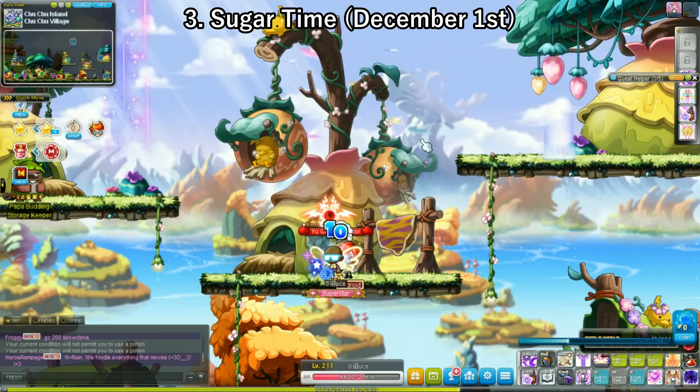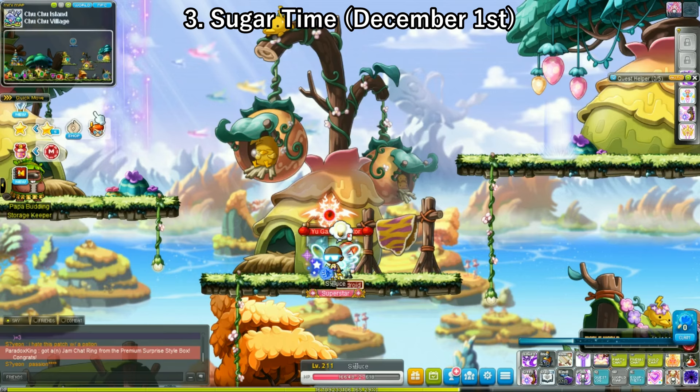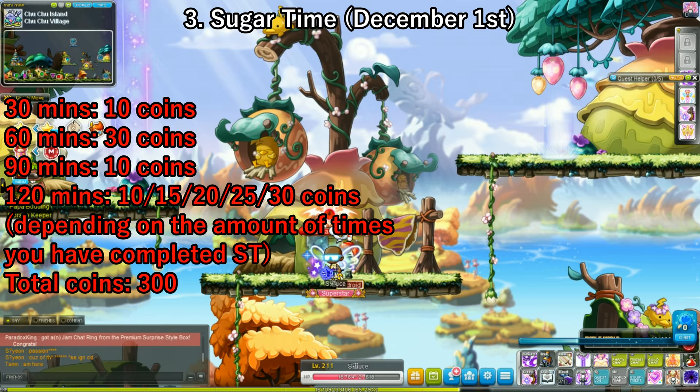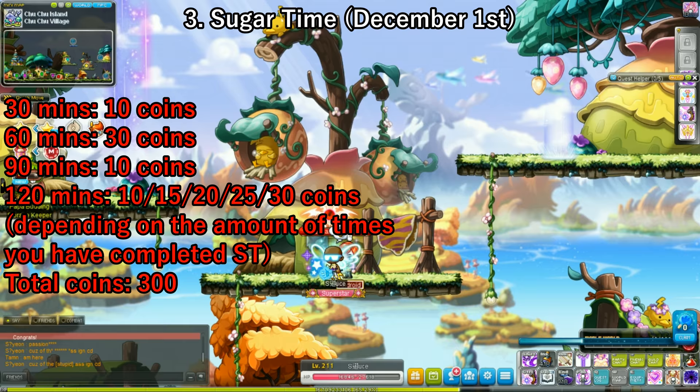The next event is Sugar Time — the event where you basically just stand still and do nothing. This will be out on December 1st for Western players, and December 2nd for Australian users. For the first 30 minutes you stay logged in, you get 10 Nova coins. At one hour, you get 30 more. At 90 minutes, you get 10 more. And after 120 minutes, you get 10 Nova coins on your first cycle, 15 on your second, then 20, 25, and 30 on your 3rd, 4th, and 5th times.